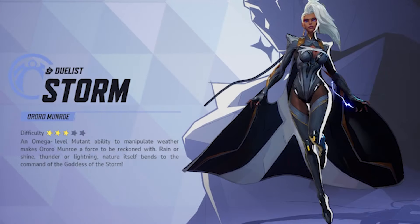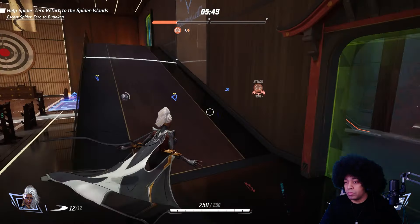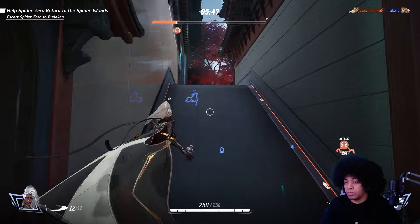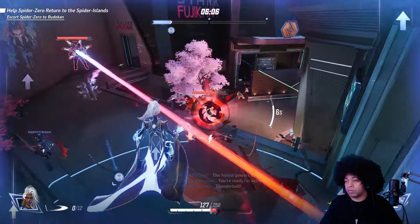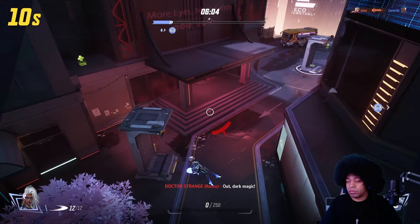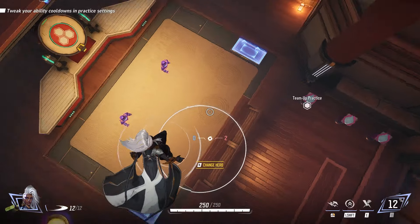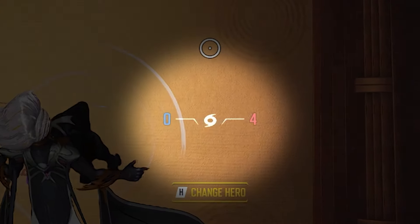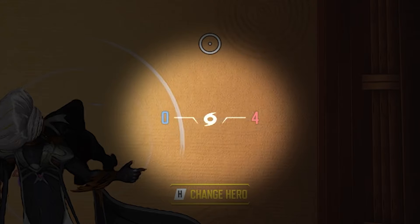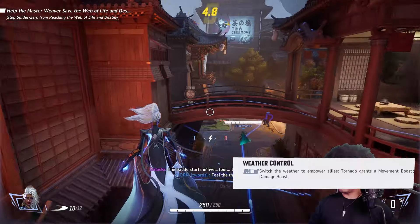Storm is the next character we're going to talk about. She is very unique compared to the other DPS characters because she plays much more like a support with her positioning. Passively, she is always in flight, allowing you to move in any direction, but if you're not careful you can easily make yourself an easy target if not mindful of cover. A ring around her grants allies buffs with either increased movement speed or increased damage depending on the selected weather, and you can see how many allies and enemies are in your radius at the center of your screen.